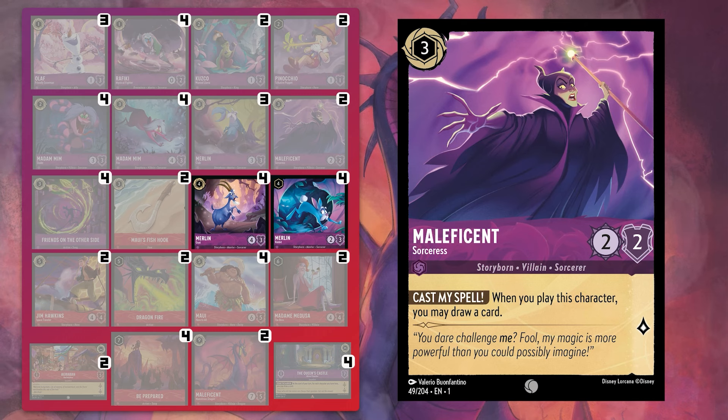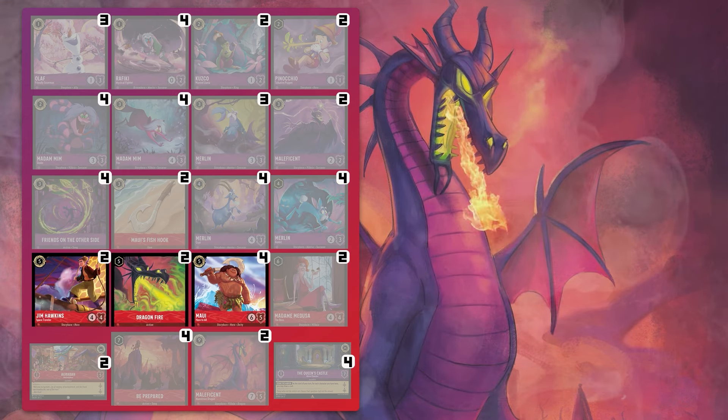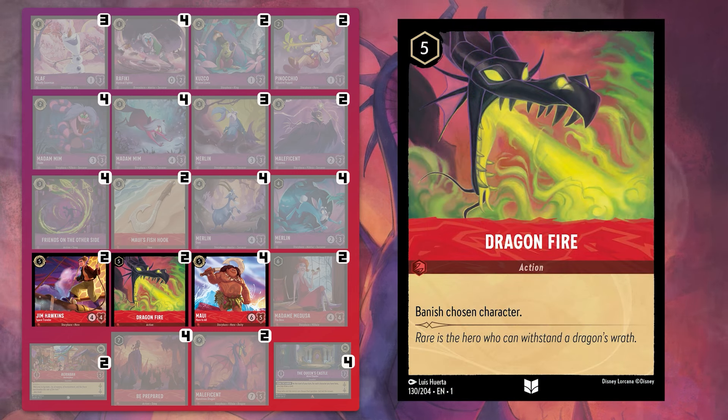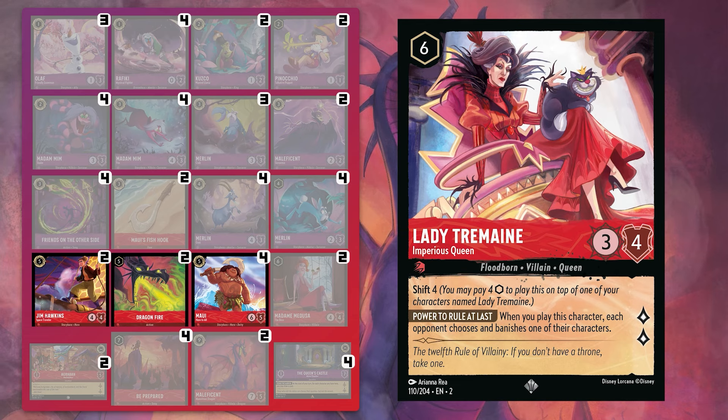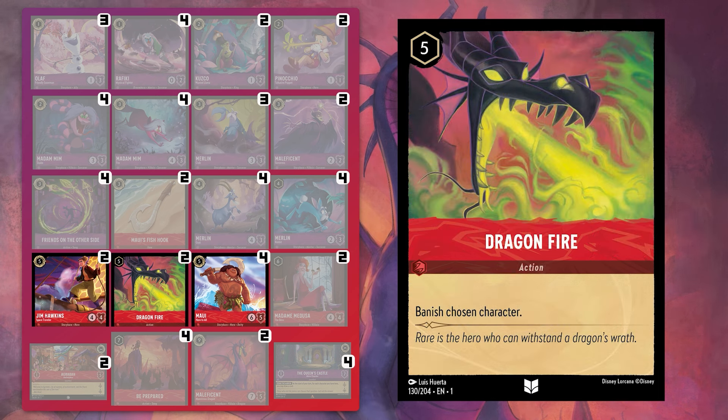These were enough to push Maleficent out of a lot of Ruby Amethyst decks in set two format, but I like having a couple of extra draw options, especially for the mirror. Onto our five-costs, let's look at Dragon's Fire. Once a regular two-to-four of in Chapter one format, which fell off after the release of Rise of the Floodborne largely due to Lady Tremaine - who we aren't running anymore in favour of the boss - but she can't deal with everything, so Dragon's Fire is really nice targeted removal which, bar anything with Ward, will always be able to deal with the exact threat on the board that you want gone.